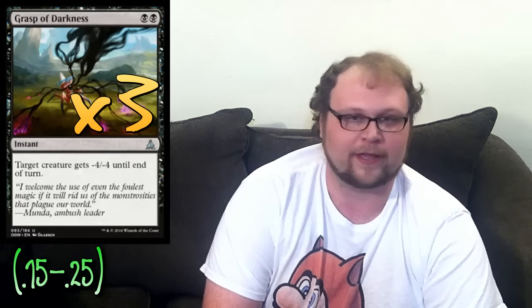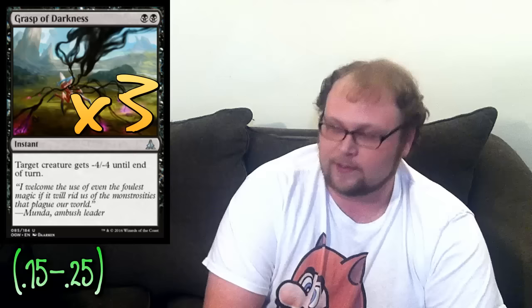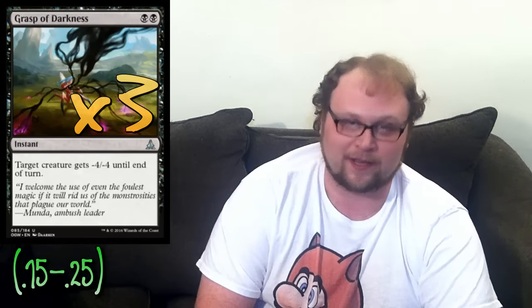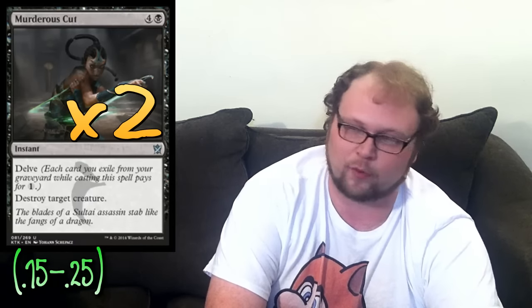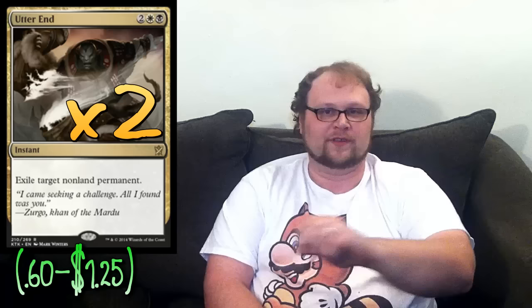We've got ten removal options in this deck. Three copies of Grasp of Darkness — or you could split two Grasp and one Ultimate Price if you felt like it; definitely play a two-mana instant-speed removal spell. Two copies of Silk Wrap — just get rid of that Hangarback Walker, Jace, Anafenza, Mantis Rider, or whatever, forever. Two copies of Murderous Cut for the same delve-away-a-Hedron-Alignment-and-take-their-best-creature reasons. Two copies of Utter End — more important than Ruinous Path if we have access to white, since it takes out planeswalkers, creatures, anything not a land. Utter End is ridiculous; if I had more slots I'd play three copies.